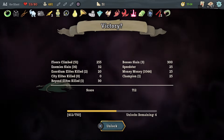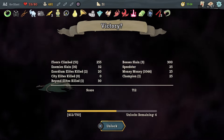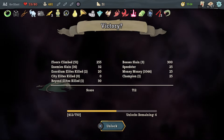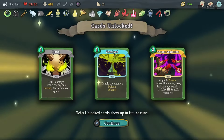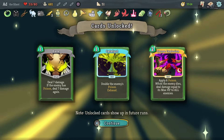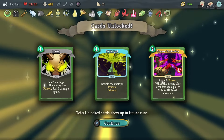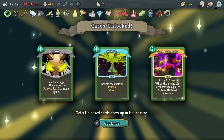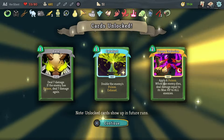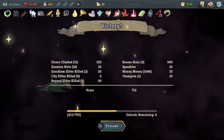We've unlocked the ascensions — the next difficulty settings. Floors climbed 51, enemies slain 16, Exordium elites killed 2, City elites killed 0, Beyond elites killed 1, bosses slain 3. Speedster, money money, and Champion. Bane: deal 7 damage, if the enemy has poison deal 7 damage again — great card. Catalyst: double the enemy's poison. Corpse Explosion: apply 6 poison, and when the enemy dies deal damage equal to its max HP to all enemies — super useful. And we've unlocked the Defect — I love the Defect, he's a broken robot, and we'll be playing as him next.